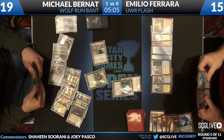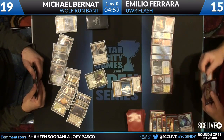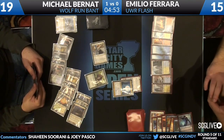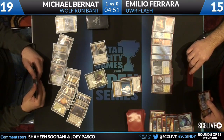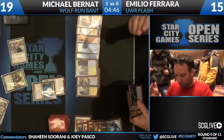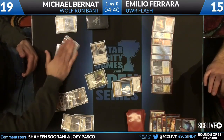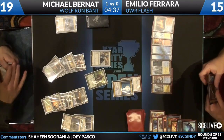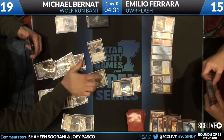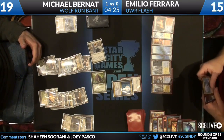Restoration Angel is joined by a Thragtusk on Michael Bernat's side. Five minutes left for Emilio to try to win and get a draw. The only way I see him winning is if Michael has very few cards left in his library and Emilio rips the other Jace. And even then he has to have really few cards. No play. Another Verdict for Michael.